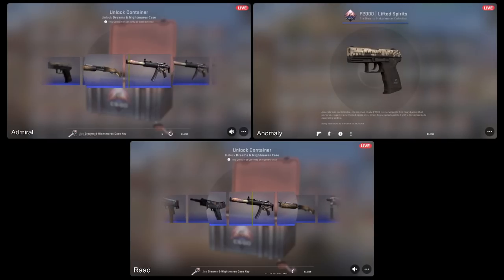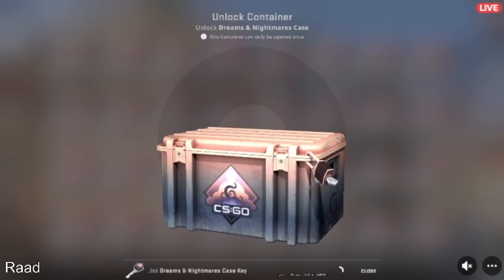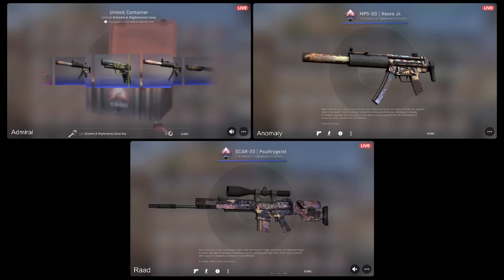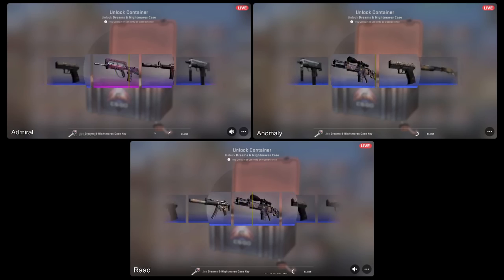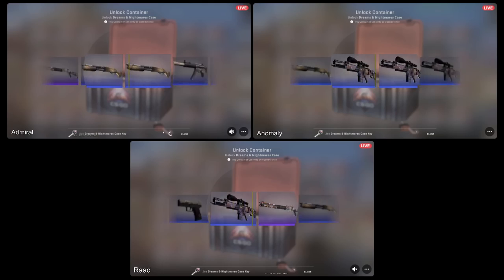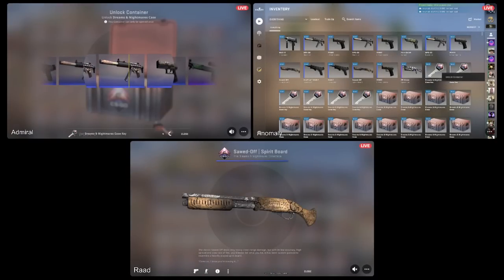Oh my lord. The bluest case ever. Three, two, one. Rad already opened. One is fast, one is slow. What the hell? So far we haven't been very lucky. Look what Anomaly taught me - burning money. That looks hella cool. Rad saw the AK.